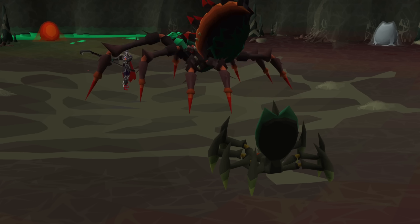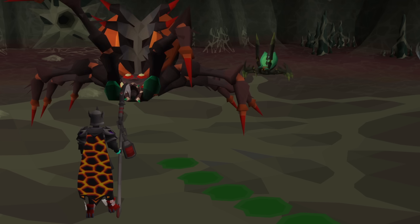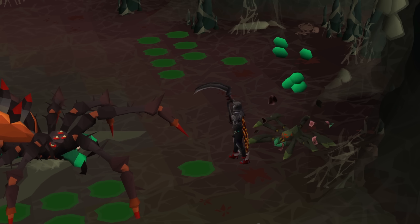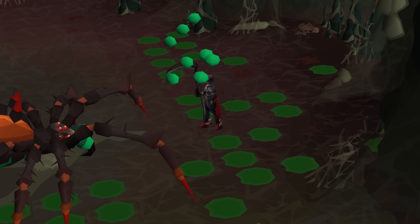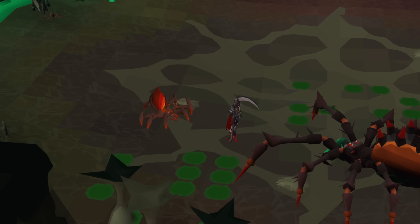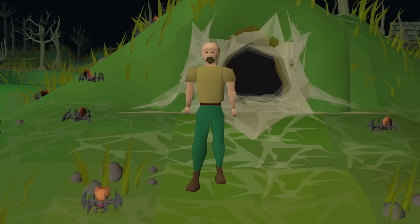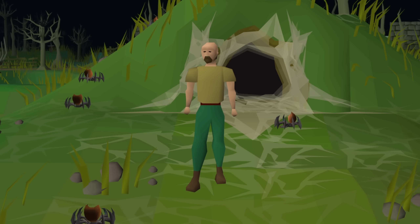These Araxites include an Acidic Araxite. This one hits with low damage range attacks and leaves behind a pool of venom when killed for you to navigate around for the rest of the fight. There's also an Exploding Araxite who will explode after a brief period when it's near you, very similar to how Nylocas work inside Theatre of Blood, so it's probably best to stay away from these.